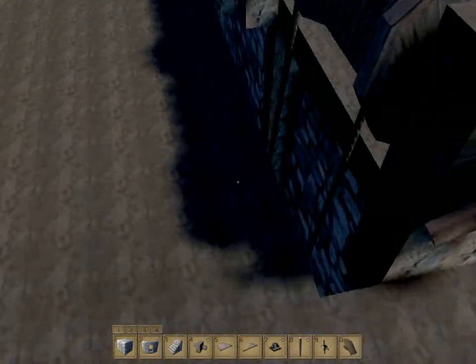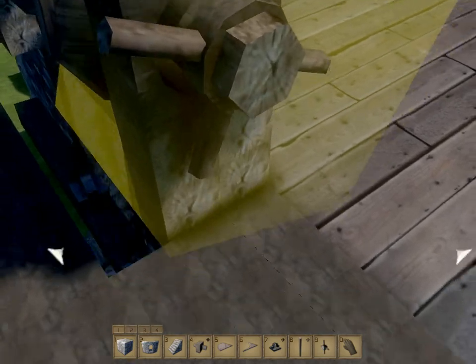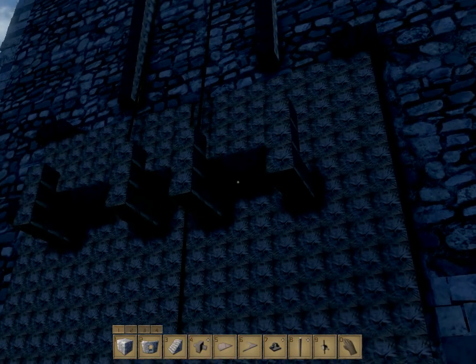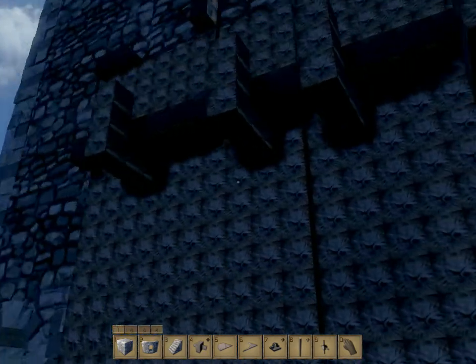Here is our locking system for the gates. Let me just lower this down. This beam simply lowers into place and, as you can see, drops in. And these doors are now locked — clamped by that beam.